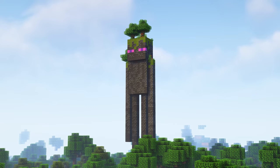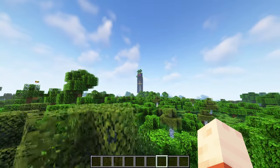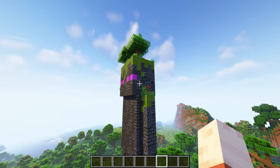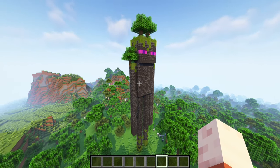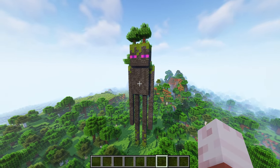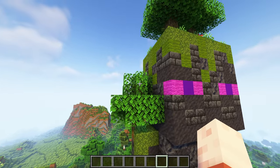Next is this giant overgrown enderman statue. It's very tall and looks amazing from far away. If you are often wandering around and can't find your village, you should build a statue so you can easily find it. The statue is made out of deepslate and mud, and the eyes are made out of pink wool and purple concrete. To get an overgrown look, I replaced some blocks with mossy blocks on the feet, shoulders and the head. I also placed grass, leaves and flowers on the moss blocks to make it even more overgrown.